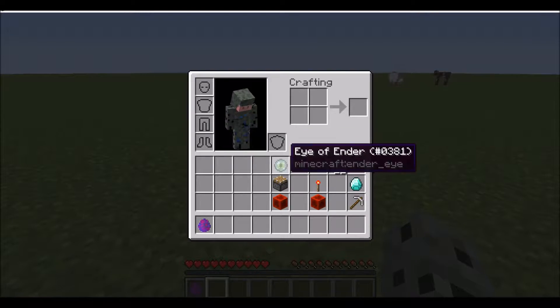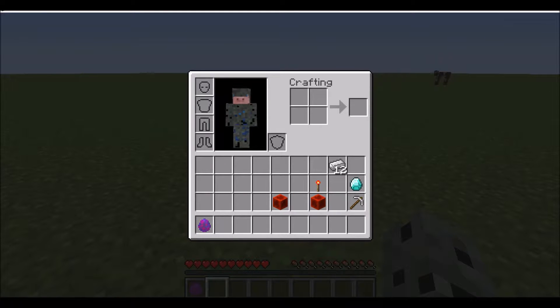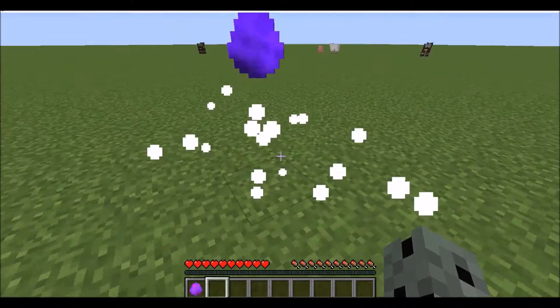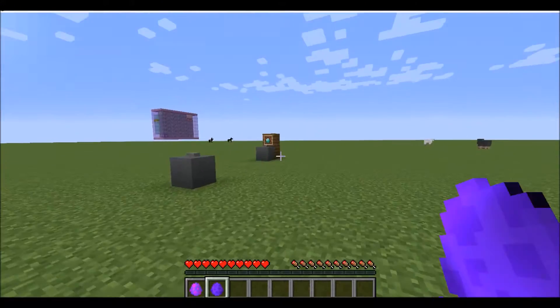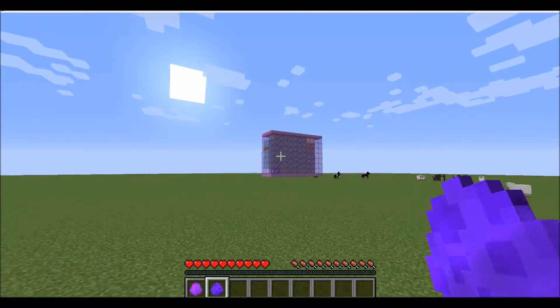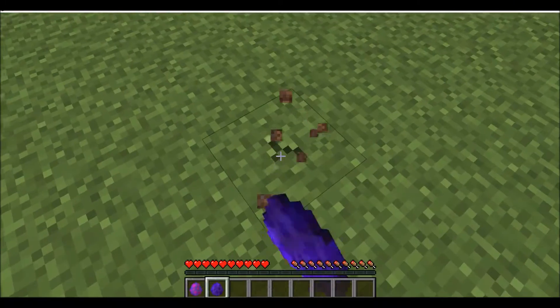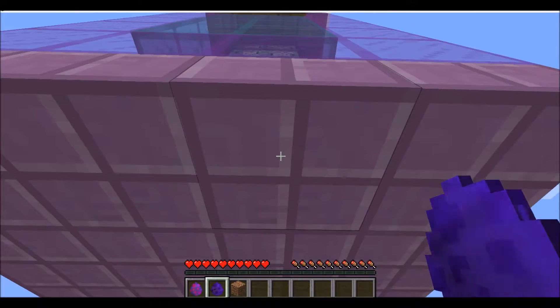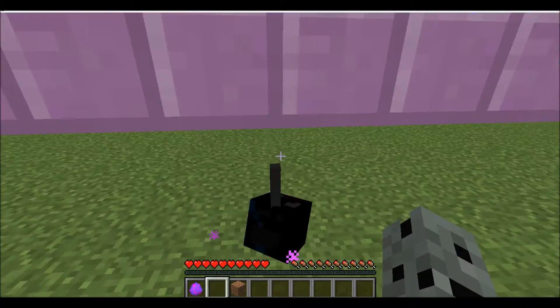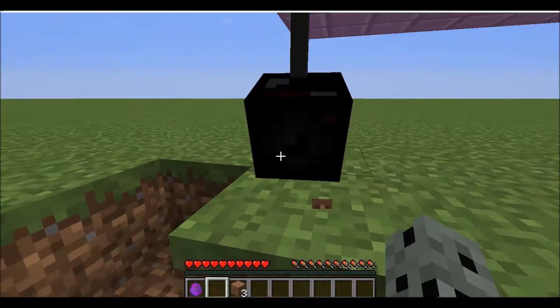The next thing we have is the camera. So we have the eye of ender, piston, and redstone block, and we get a security camera. It's pretty much like this — if we run all the way over here, we can put it right here. Look, it's checking, checking. And we should put it on a roof.